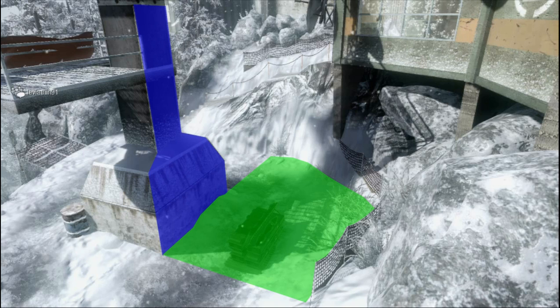To get the nade here, what you want to do is throw it over and bounce it off that pillar in blue so it can land in that bomb site, which is in green — killing pretty much anyone who might be defusing it.